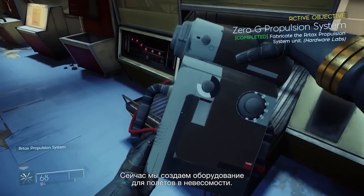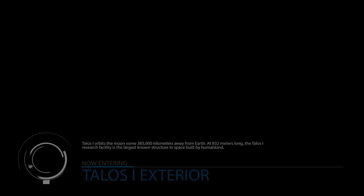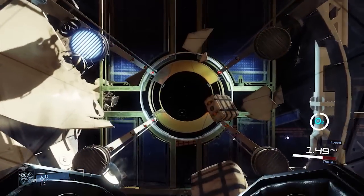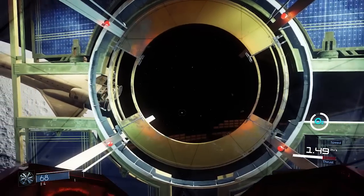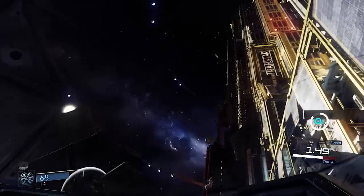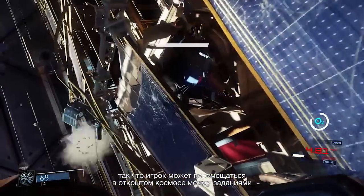Here we're creating an object to fly in zero-g. Microgravity detected. There is also a station exterior which the player can use to chart their course between missions or just for exploration.